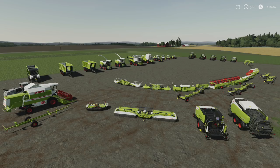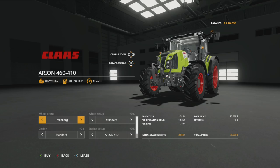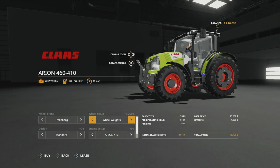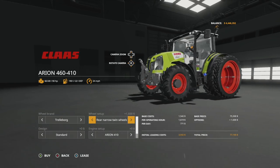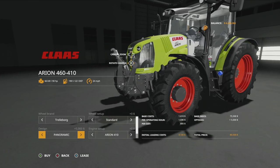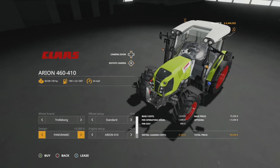First up today we have the Claas Arian 460/410. This can be found in small tractors and has lots of customization options. For wheel brands we have Trelleborg and Nokian. In Trelleborg we have standard tires, wheel weights, wides, wides with weights, narrow tires, and rear twins. In Nokian there is no other customization.